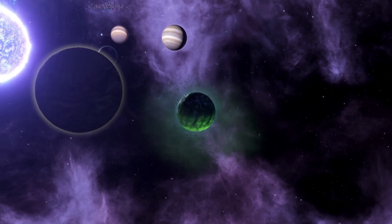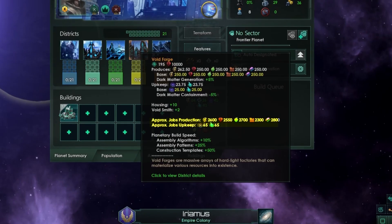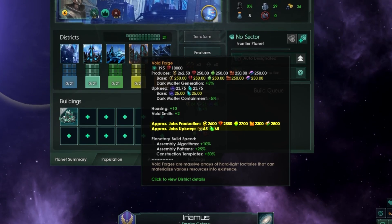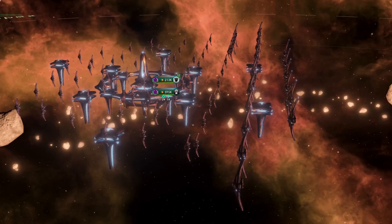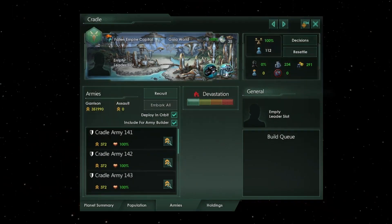Fractured worlds can also be improved and later transformed into Void Spheres — a giant ecumenopolis with very powerful districts capable of sustaining hundreds of pops. The mod also expands upon the Curators by giving them more dialogue options and unique mechanics. It significantly buffs fallen empires, giving them better fleets and making their worlds harder to conquer.